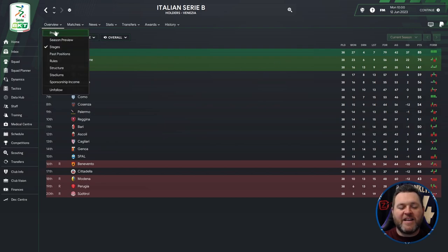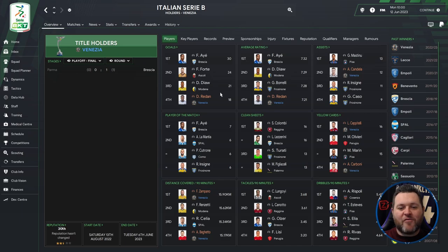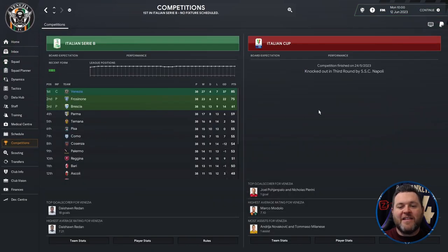On the profile page, Redden got 18 goals with a 7.21 average rating. Candela got 12 assists. Capitelli picked up 16 yellow cards and Carboni 14. Zampano covered 15.9km per 90 minutes and Baghetto 15.17. In the Italian Cup, they were knocked out in the third round by Napoli.